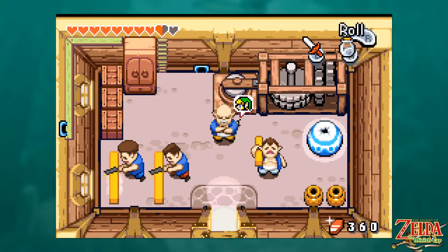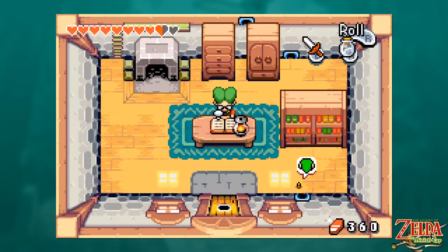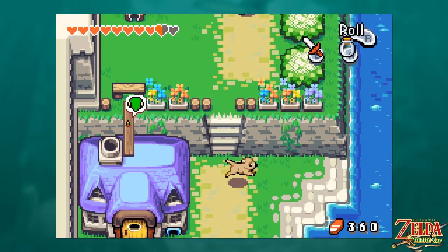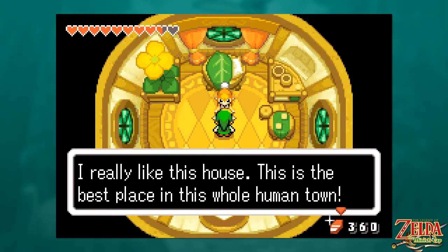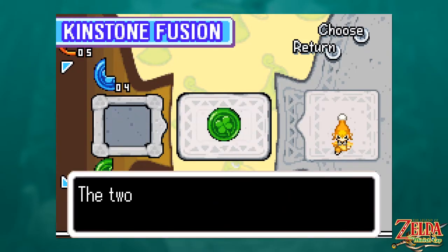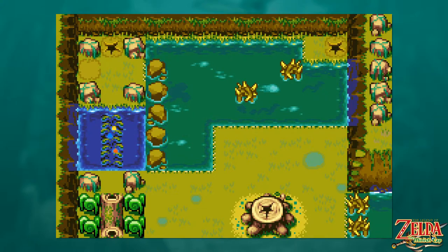Now that we're big, we can easily push these, but even though we have the ability to pull in this game, we can't pull these, and there was not enough space for Lonk — we know Lonk's just a skinny little bitch, so nothing can be done about that. But when we're small, we can fit in this spot, but we can't push. That was the entire point I was trying to make. I really like this house — this is the best place in the whole human town. I want to stay here forever.